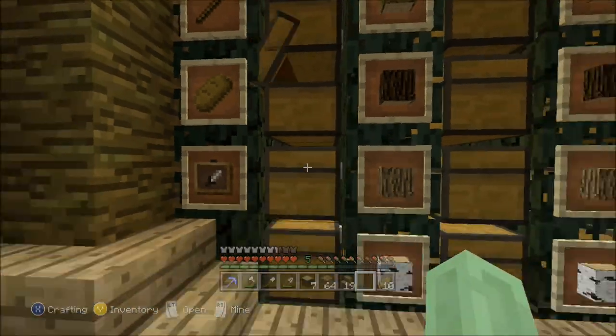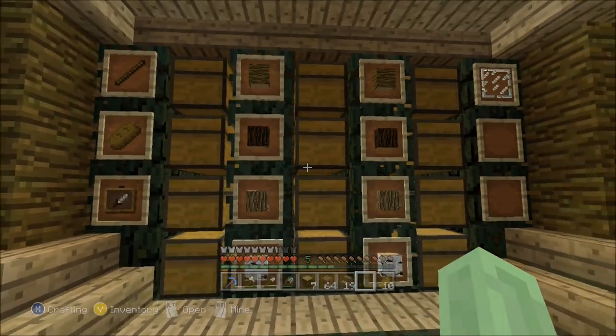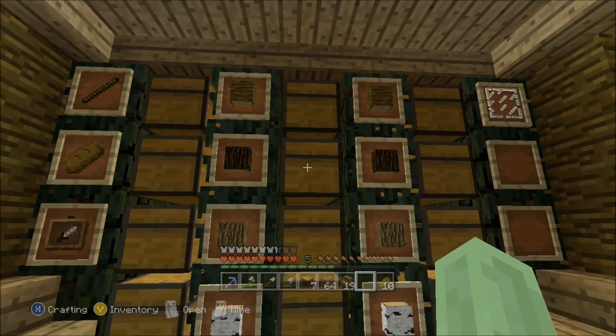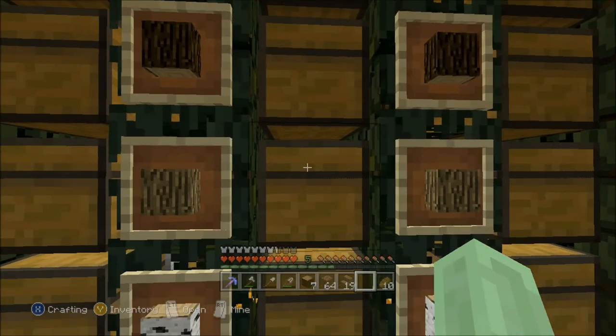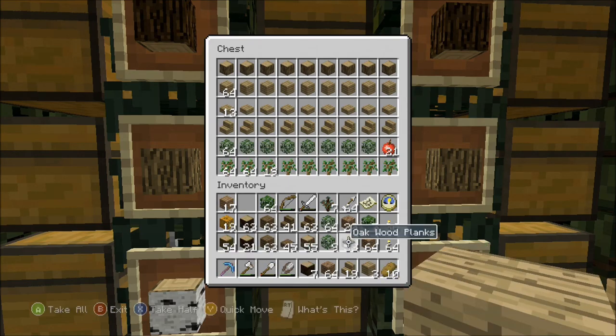I have an inventory full of stuff and yet I don't have what I want. Brewing station stuff.